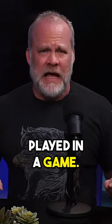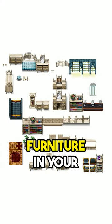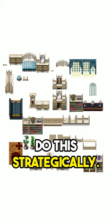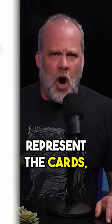Hey guys, here is a trick to remember what cards have been played in a game. The first thing you need to do is number 52 pieces of furniture in your house, but you've got to do this strategically. Select four rooms in your house and in each room select 13 pieces of furniture. These 13 pieces of furniture will represent the cards and the four rooms will represent the suits.